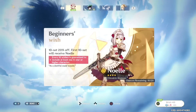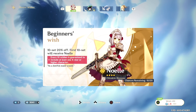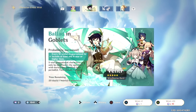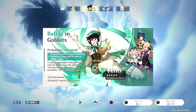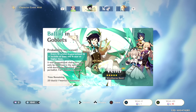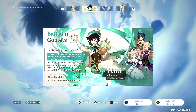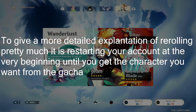Moving on, next is the summons, or the Wish System, which you unlock at Adventure Rank 5. Genshin Impact is a gacha game at the end of the day, even though it feels mostly like an open-world MMORPG that you play solo unless you're in co-op. As soon as you're starting out, summoning is going to be the biggest thing for most people and will make or break the account they keep. If you're new to gacha games, there's a thing called re-rolling that some people do depending on what they get from the summon.